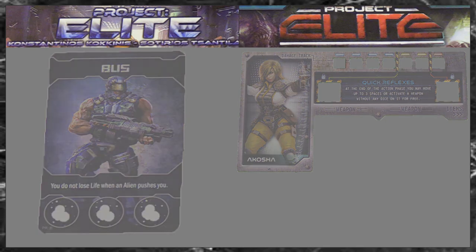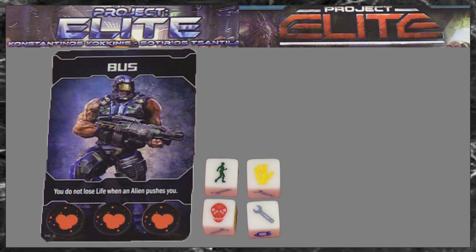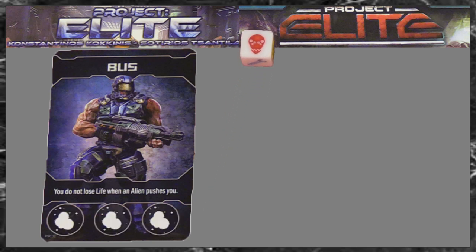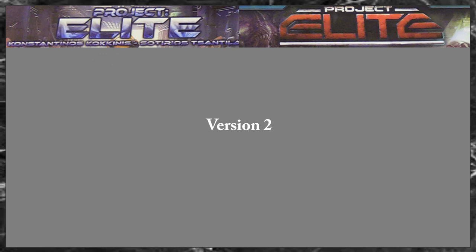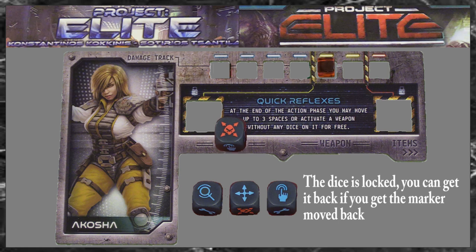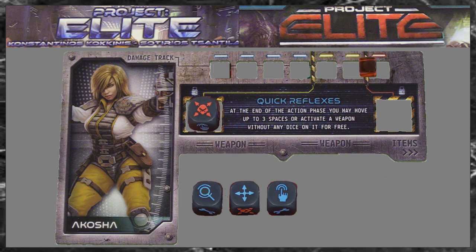Hero health, losing points and dice. In version 1 each player starts with 3 health tokens. When a hero receives damage, remove 1 health token. If you lose your last health token you lose 1 die and will get 3 health tokens back. If you lose your last die then the hero is killed. In version 2 each hero has an individual damage track. When the hero receives damage, move the damage marker 1 space. If the damage marker crosses a damage threshold the hero loses 1 die. If the damage marker is moved to the last spot on the damage track then the hero is killed.